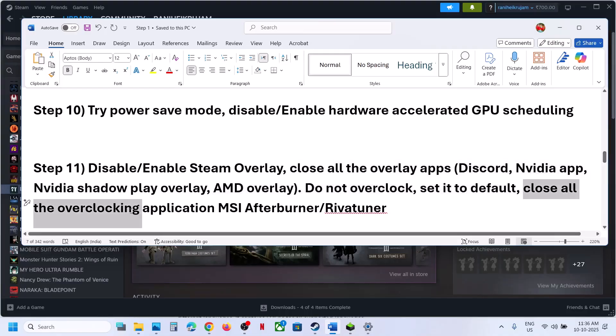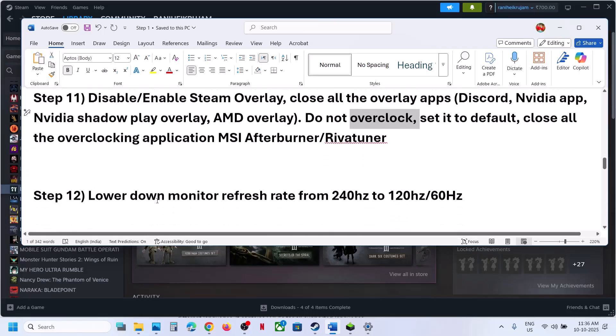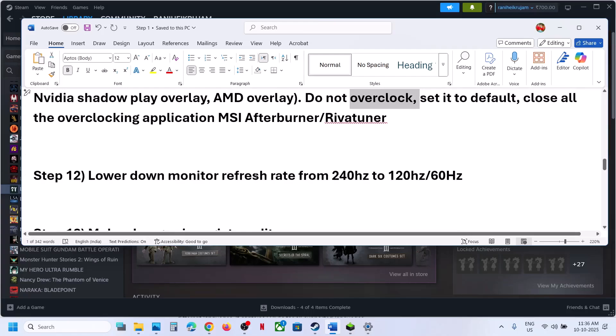Do not overclock — set everything to default. Close all overclocking applications like MSI Afterburner, RivaTuner, or any other overclocking application that is running.